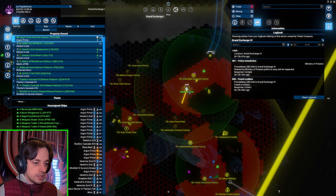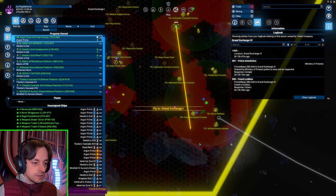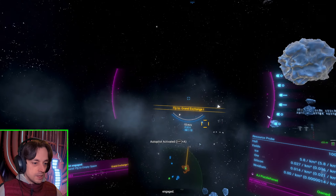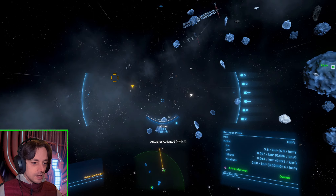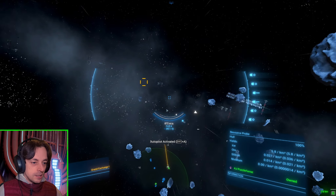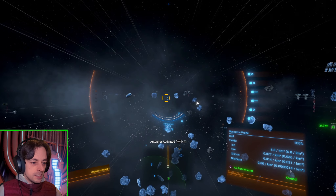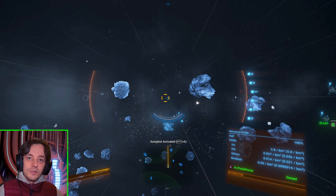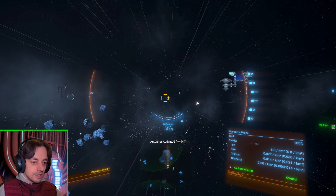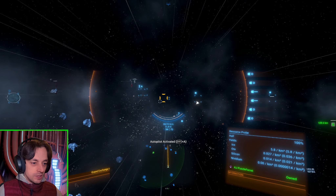Let's go over there. I need a better place with Nividium. The resource probe is finding Nividium in almost as terrible an amount as the other one. That is a tiny, tiny amount of Nividium. I don't know if I've already been here and mined it all. That's possible. There has to be places with more Nividium than that — this is just nothing pretty much.